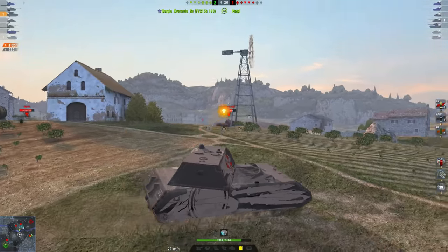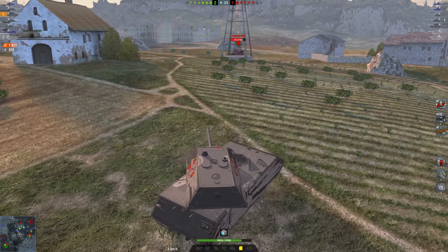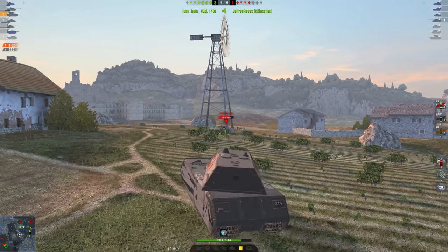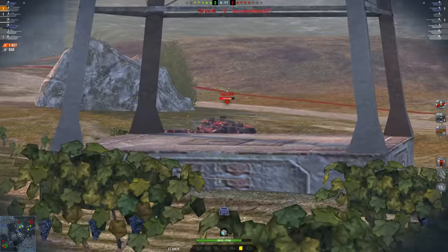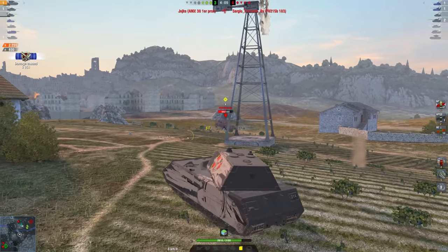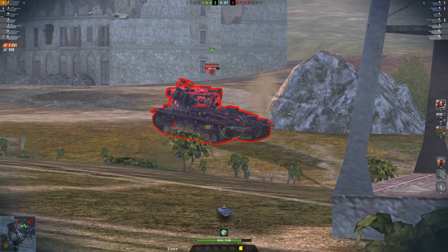I'm not going to drive straight over the ridge because that's going to make my lower plate extremely easy to shoot. So I'm going to go around and use this little windmill to hide my lower plate. Because I'm on a slant or a ridge, my upper plate is being extra-angled up, so my turret is going to be harder to penetrate and my upper plate will be nearly impossible for that 183 to penetrate. He shot already, so I'm not too worried — I'm going to get another slam right into his vehicle.